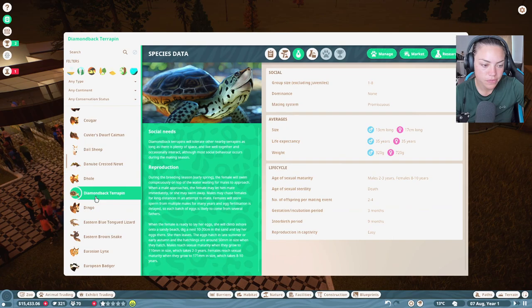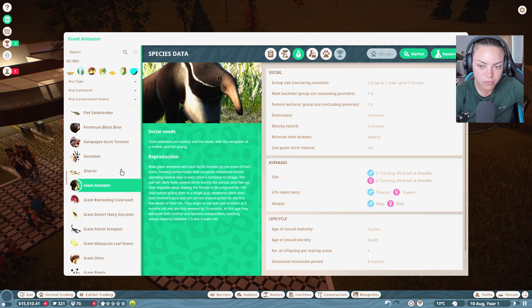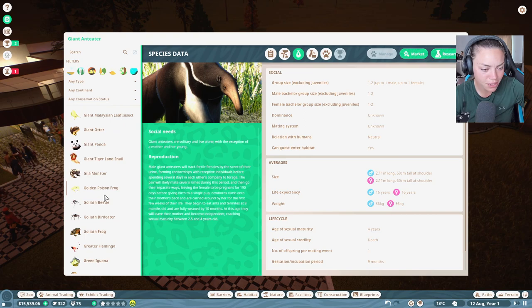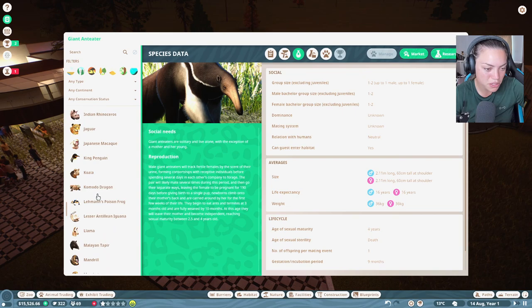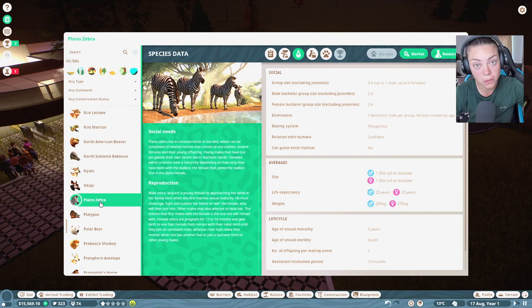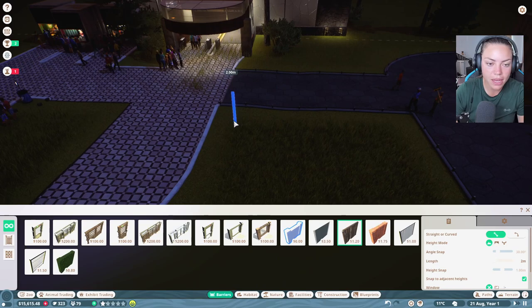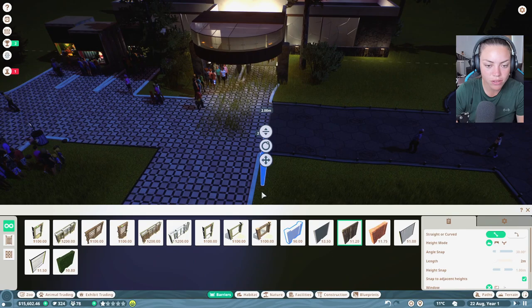Dingoes breed really well — I'm glad I put them in before. What about a badger? We need something small that breeds well. An Indian peafowl is a good shout, they breed very very quickly. What about a platypus? I'd love one but I don't know if I can afford it. Let's build a little enclosure and see what space we have, then go from there.